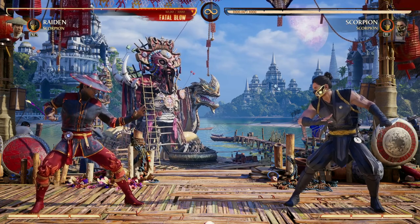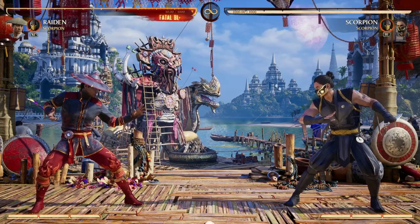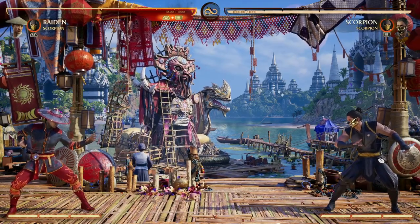Scorpion makes for some awesome combo continuations that you normally couldn't do with Raiden. Plus another set play that I love to do is using Scorpion's back cameo move — the full screen reset pullback.